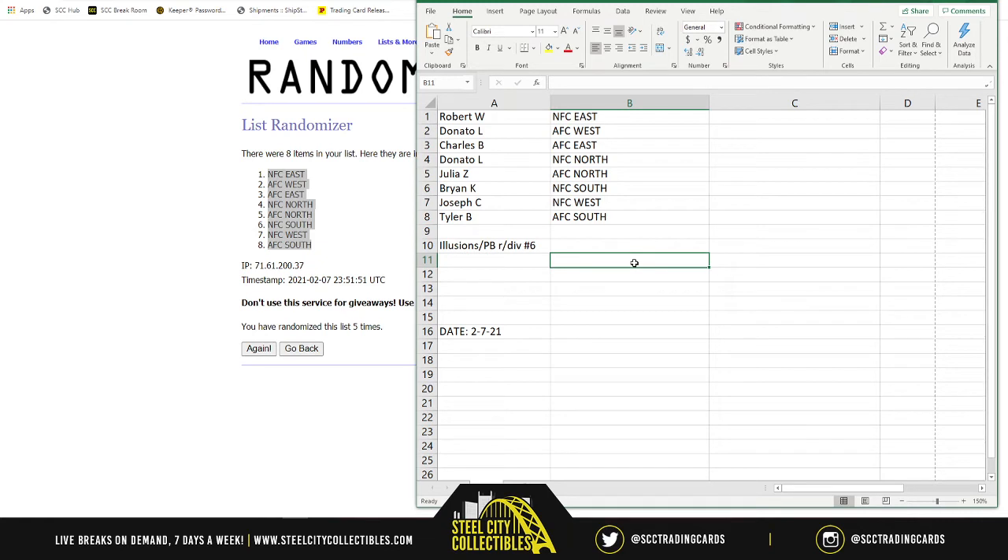So the assignments are: Robert gets NFC East, Donato gets AFC West, Charles gets AFC East, Donato gets NFC North, Julia gets AFC North, Brian gets NFC South, Joseph gets NFC West, and Tyler gets AFC South.